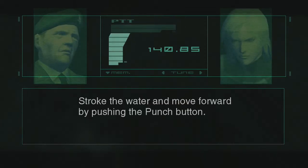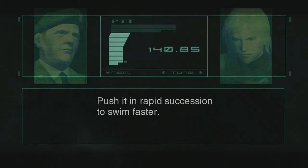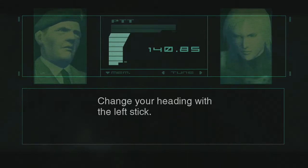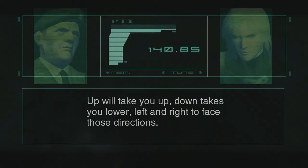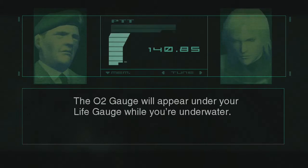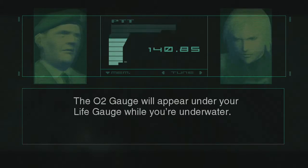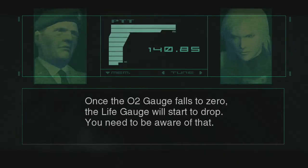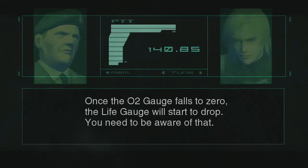Stroke the water and move forward by pushing the punch button. Push it in rapid succession to swim faster. Change your heading with the left stick — up will take you up, down takes you lower, left and right to face those directions. The O2 gauge will appear under your life gauge while you're underwater. The gauge corresponds to the amount of air you can hold from a single deep breath. Once the O2 gauge falls to zero, the life gauge will start to drop. You need to be aware of that.